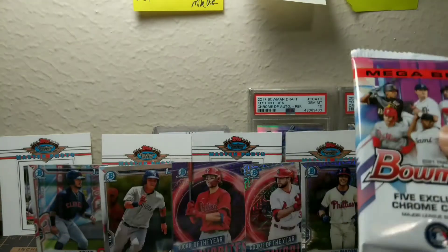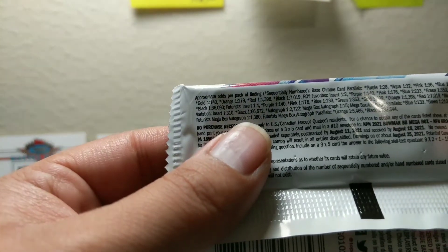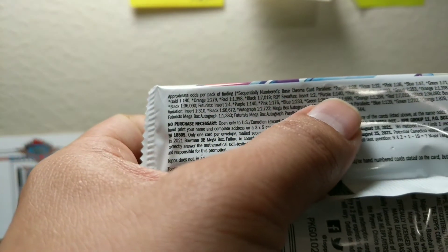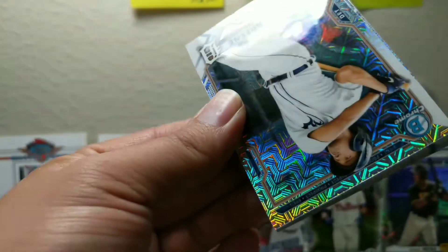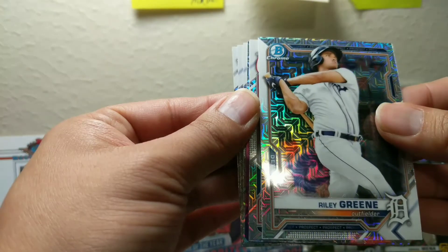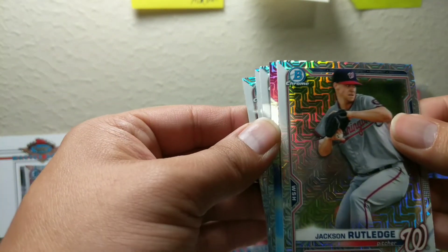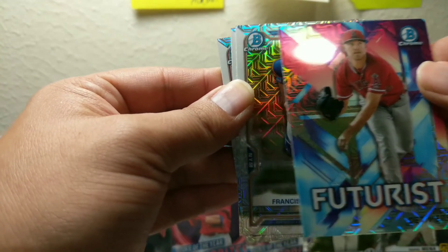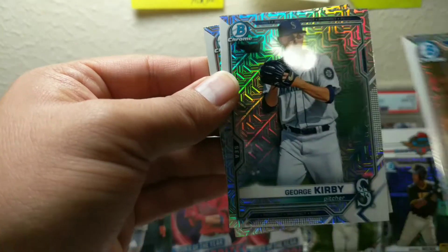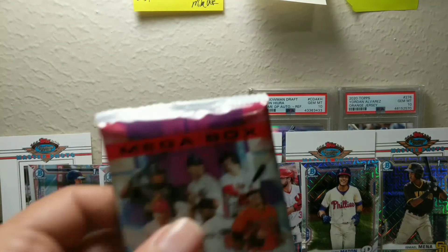I'm gonna open this one first. Out of the purple it's one in 28 for base chrome parallels, and what we got was the Rookie of the Year Favorites purple — one in 140 — so nice, beating the odds. Watch, there's gonna be a big parallel in this one. Okay, no thickies in here. Riley Green — there's some sort of card turned upside down — that could be a Futurist. Our Futurist is gonna be Reed Detmers, Francisco Alvarez — which I got that card from my break — George Kirby, and Nick Lodulo. No rookies, no parallels.